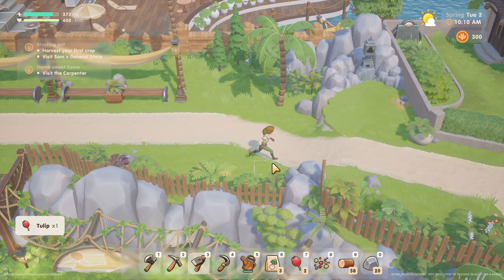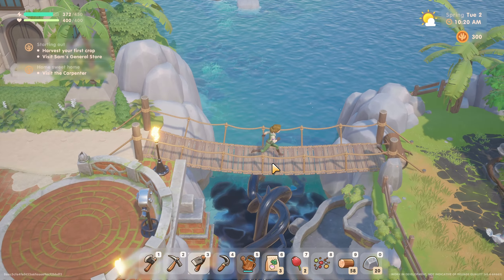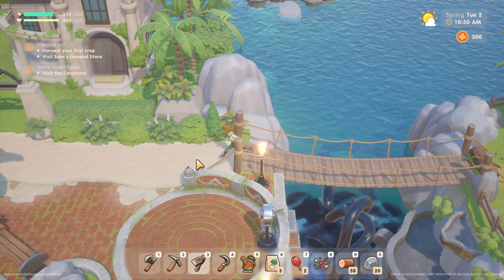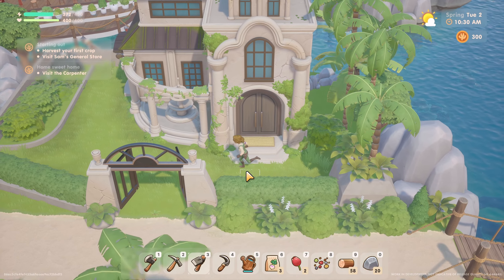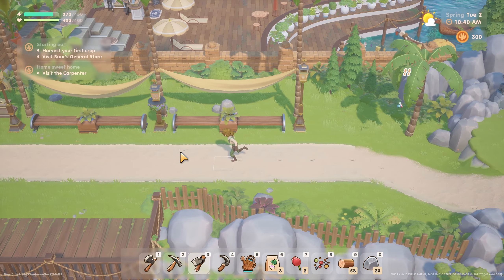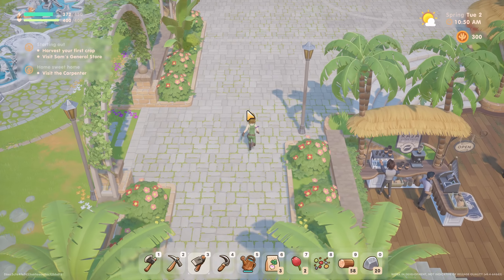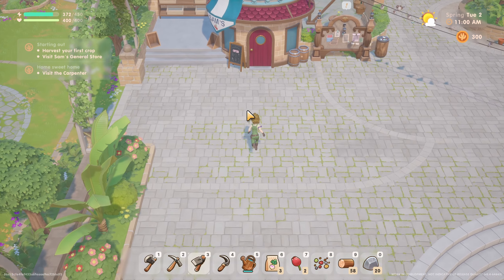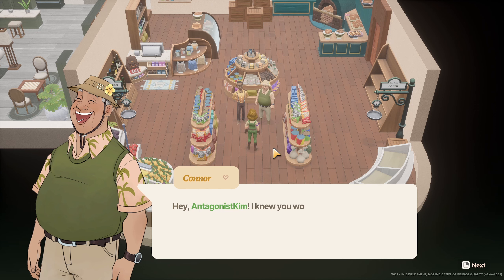I'll just keep that in hand when we find more things. Where are these guys — oh they're busy, okay. We met two people! Oh, another tulip, thank you very much. Where does this go — somebody's house. I can see that little shopping plaza, so let's go over there. Hopefully the shops over here will help.